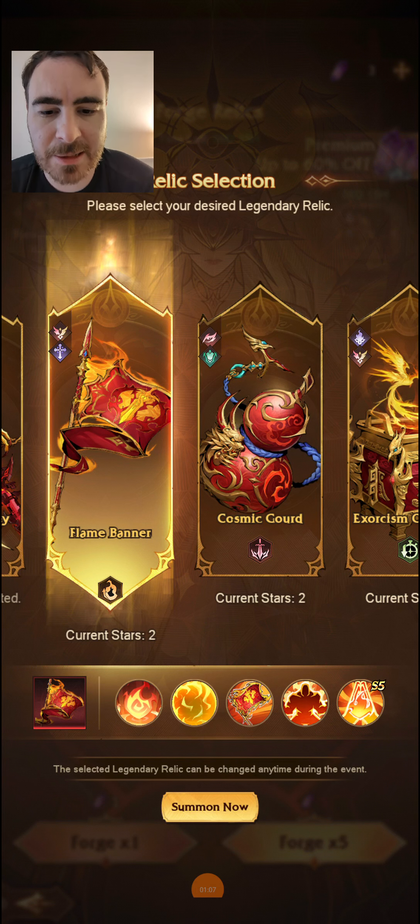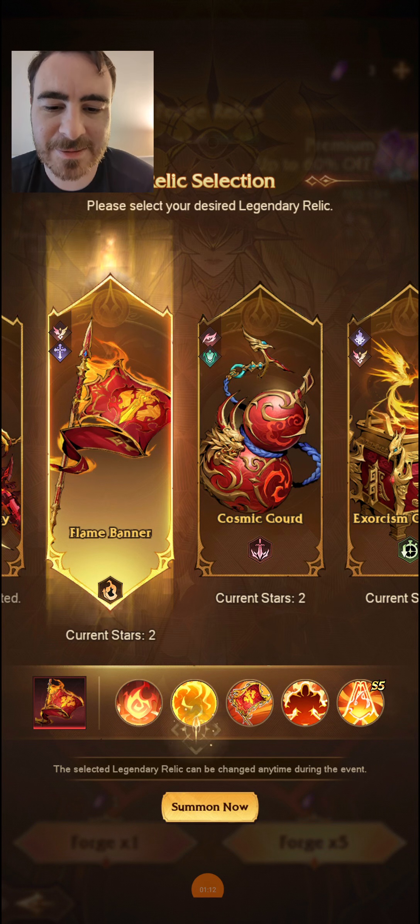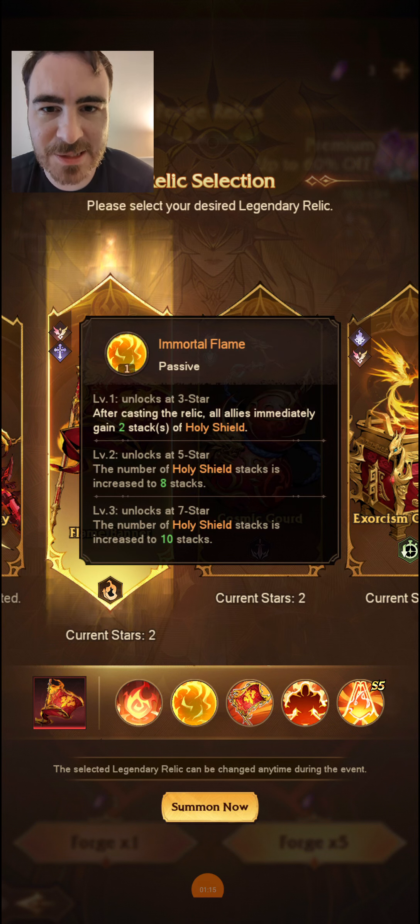So this banner — I didn't make a video on it last time because everybody should know — it is the most powerful relic in the game currently. After casting the relic, all allies immediately gain two stacks of holy shield. That unlocks at three stars.